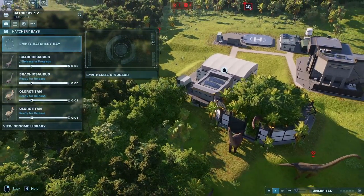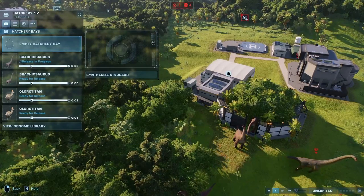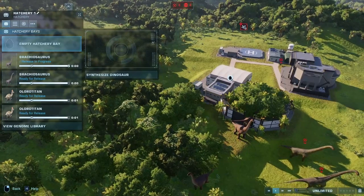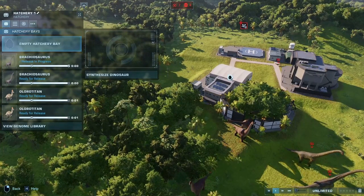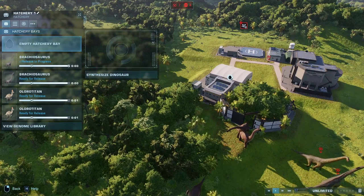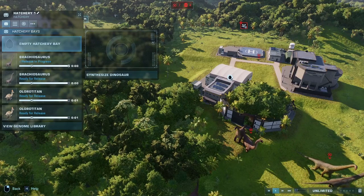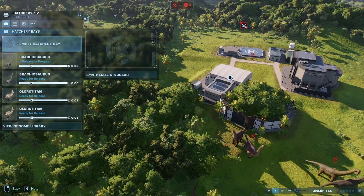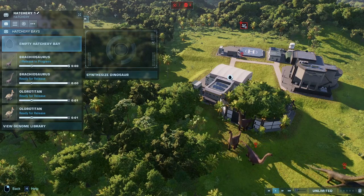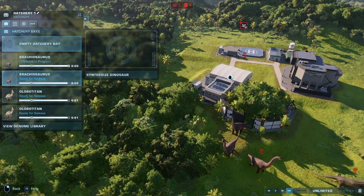I want to get some more Brachiosaurus out here. I just love when you get them at distance, get the calls and stuff like that. I have been trying to airlift them to other places on the map because I've got the expanded map, so it's huge. But every time I try to airlift them, the helicopters hover around the top like they're going to pick it up, but they don't. I've waited 20 minutes with them hovering above and finally just have to quit and go back to my save game and try again. They do release if I just let them out this way.